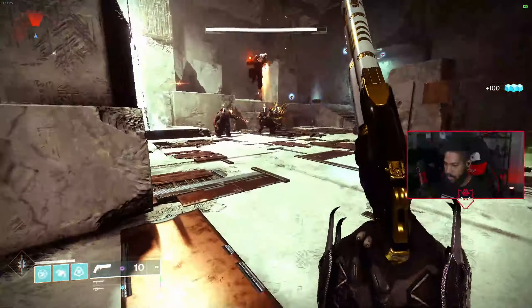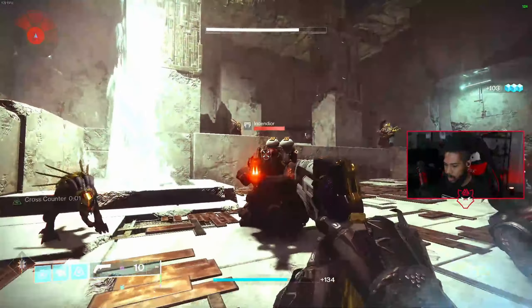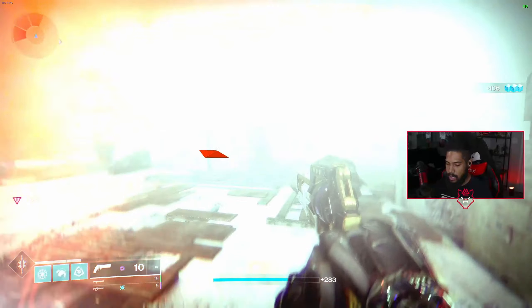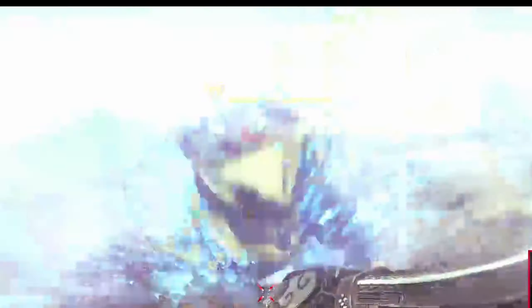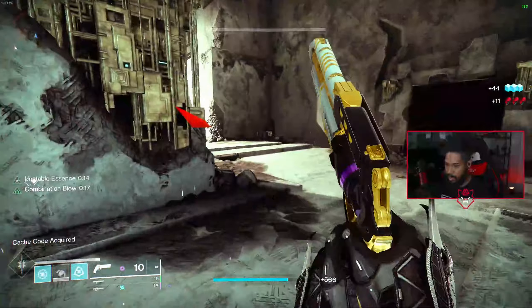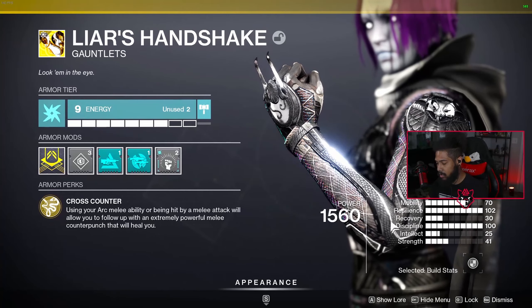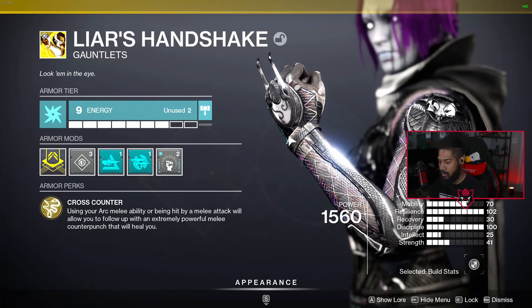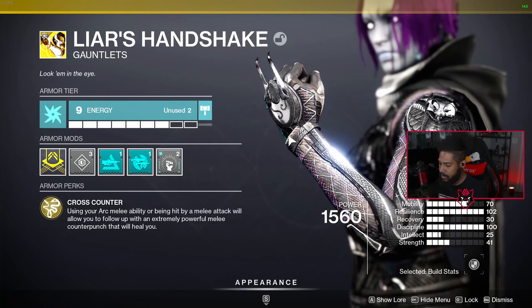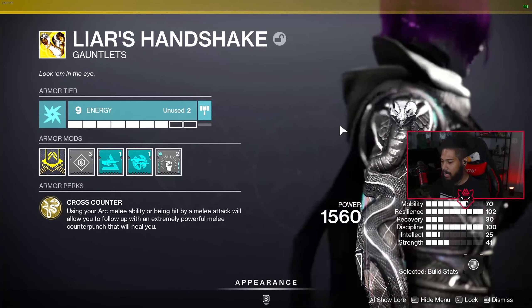We can basically just ignore damage and heal to 100% max health just like that. Pretty much this is how it works — we're just healing through everything and murdering everything, it doesn't matter. You can see I'm running max Resilience and max Discipline, because the subclass lets you always have your dodge and melee. Mobility and Strength aren't a big deal here — Resilience and Discipline give us our grenade and that wonderful damage reduction.